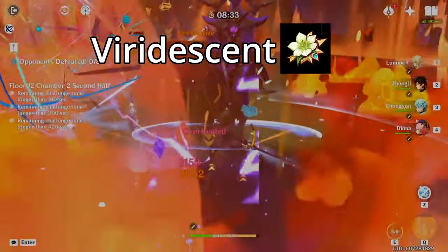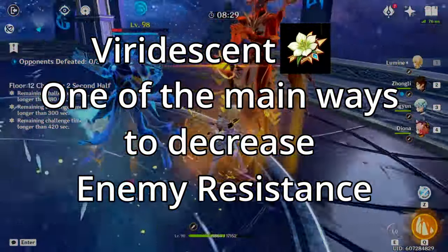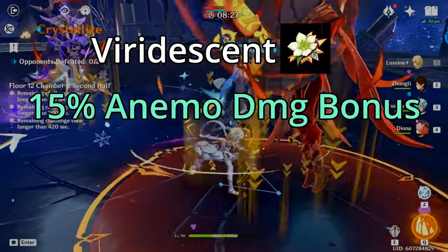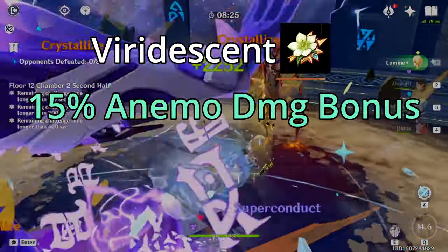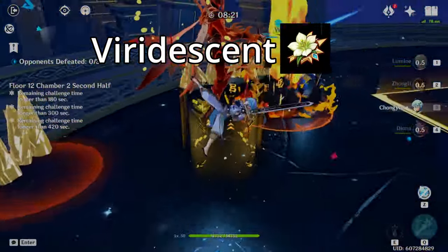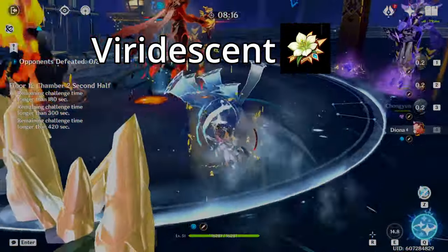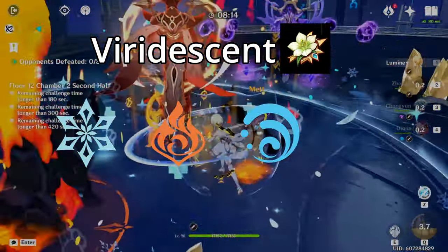Viridescent Venerer is one of the main ways to reduce enemy resistance towards certain types of elemental damage. Along with buffing the Anemo damage of the user by 15%, it also reduces the resistance of the enemy by 40% towards the elements swirled. Note that this means the set only helps buff the damage of swirl-able elements: cryo, pyro, hydro, and electro.